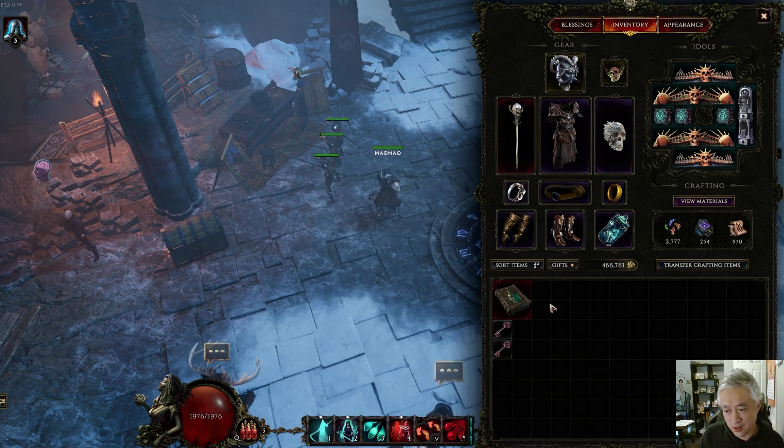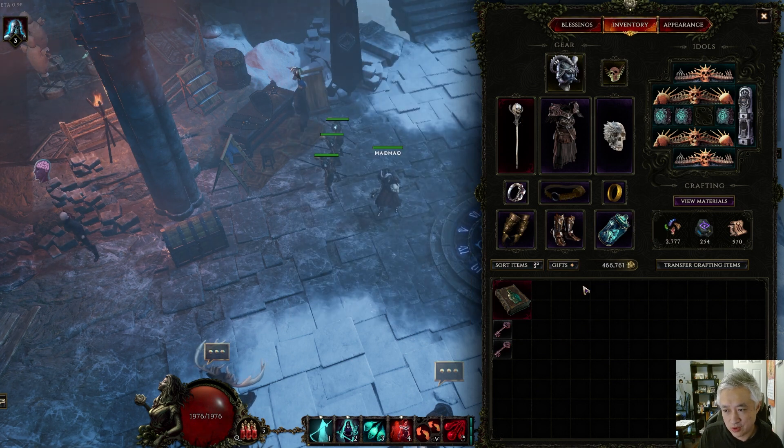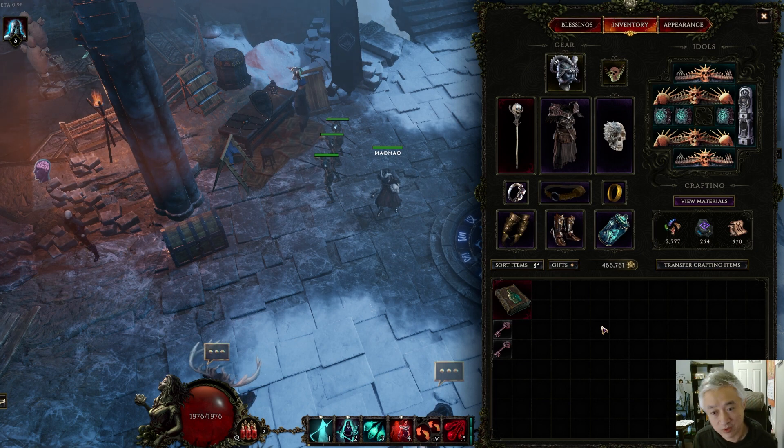So these are the two uniques I recommend for the build. If you do get a 2 LP Woven Flesh and slam it with a tier 7 health or something, you might want to consider using that as your chest piece — but besides that, I can't really think of anything else that's really good for the build. That's it for this video. If you have any questions, leave a comment below, and I'll see you next time. Ciao!